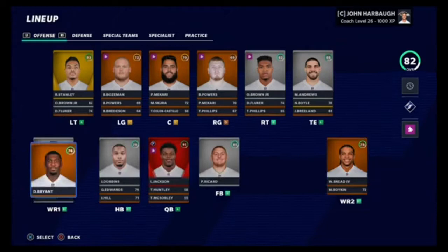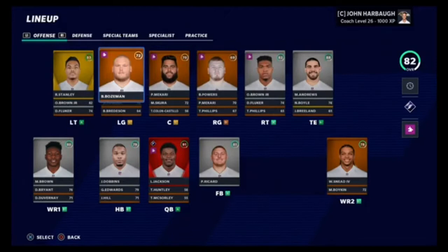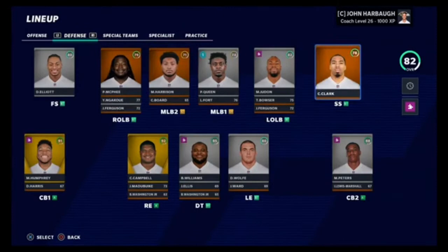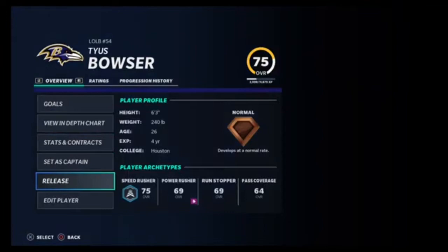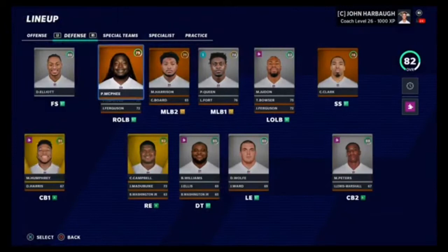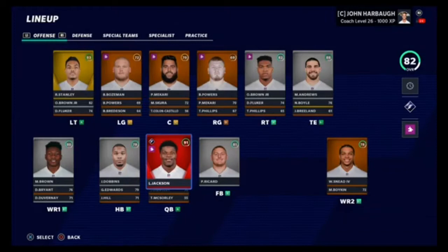Greg Roman, for some reason, is listed as wide receiver four. Dez Bryant is going to leave. Orlando Brown requested a trade, so we're going to have to trade him for a bunch of stuff. They took off Kalais Campbell's X-Factor for some reason. Yannick Ngakoue and Matthew Judon are out of here, that is 100% for sure. We're going to have to re-sign Tyus Bowser, who EA made way too low overall - he's been very underrated, pretty much the most improved player on this defense.